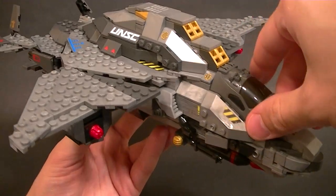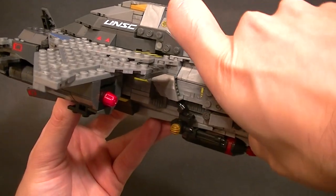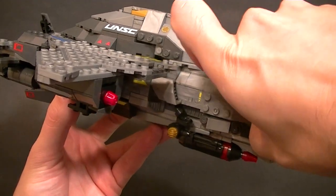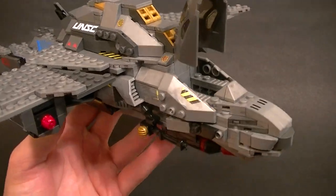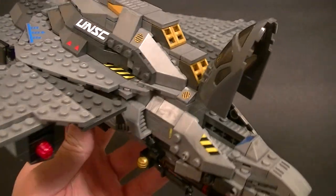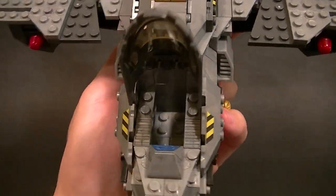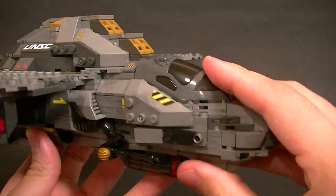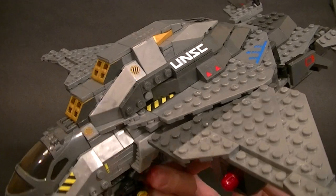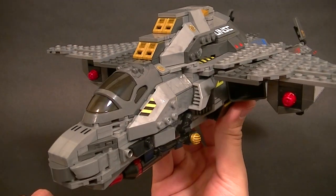We do have an opening cockpit, which is pretty nice. It snaps down, stays up when it's open, and you have plenty of room in there for Master Chief. Then you can close it back up — it's got a little screen on there too. So it's a really nice set; I really appreciate this thing. It's a cool piece if you are a Halo fan, especially Halo 4.